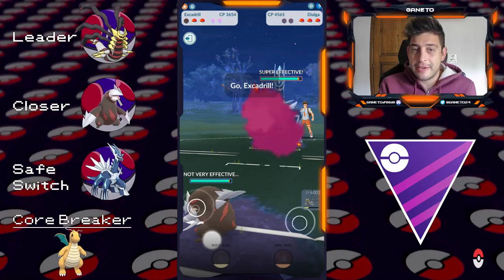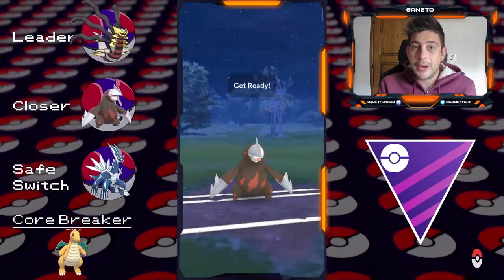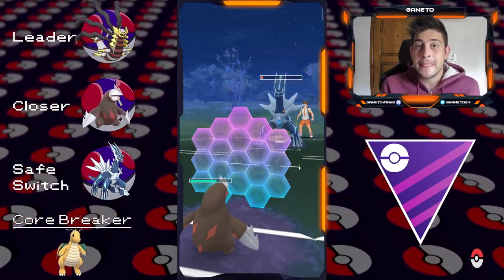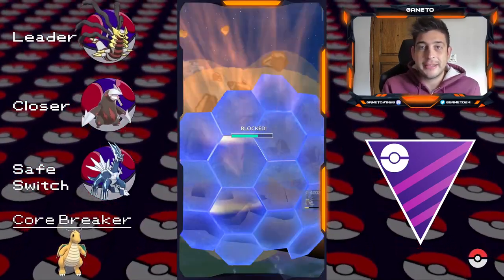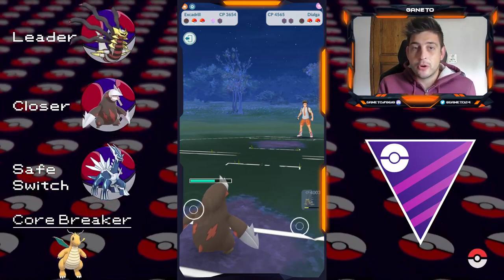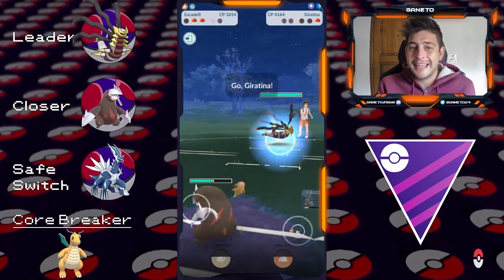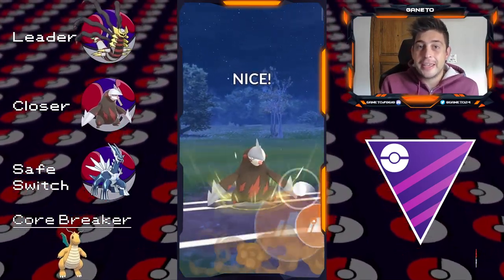As a closer I have Excadrill here, because it can be used pretty much to destroy down anything — one of the best Core Breakers in the game for Master League. Rock Slide and Drill Run are both gonna be pretty good moves to cover everything on the current meta of Open Master League. The Core Breaker of this line is gonna be Dragonite, because Dragonite can work pretty well with its Dragon moves against Giratina and has Superpower which can threaten the backline, but it's still kind of a classy option and can get outclassed by the Dragon Breath of Dialga if shields are up.